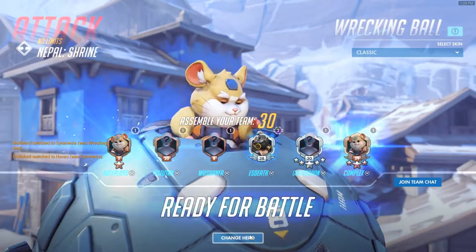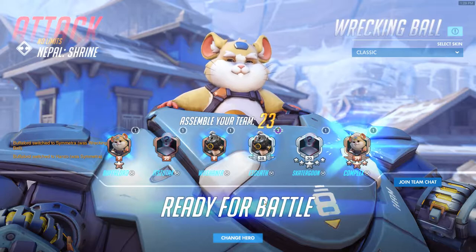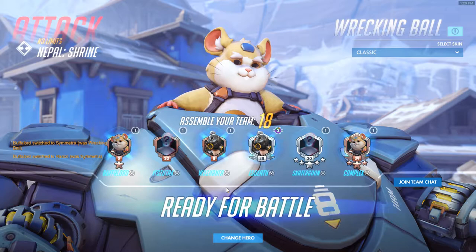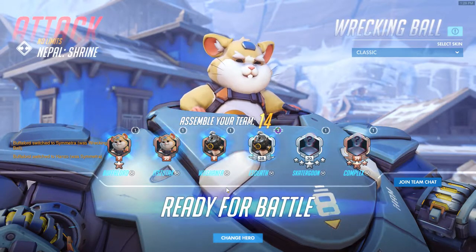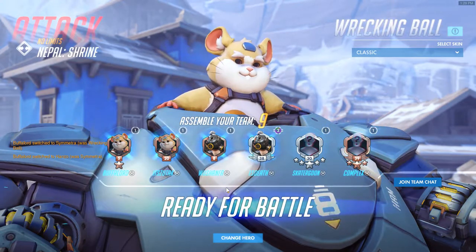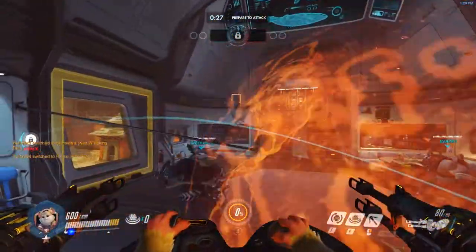Let's go with Hammond. You can pick any character, and because it's no limits, anyone can be the character you are. Hammond is one of the most fun characters to play. He's one of the more fun tanks, though he's not very tanky in the respect of protecting his teammates very well.